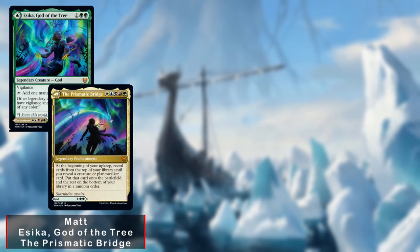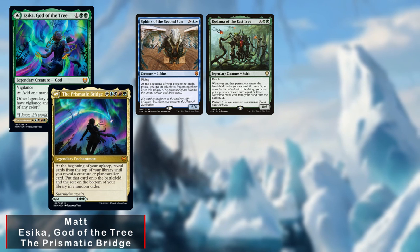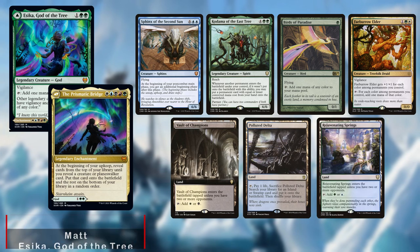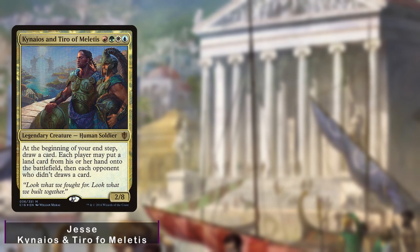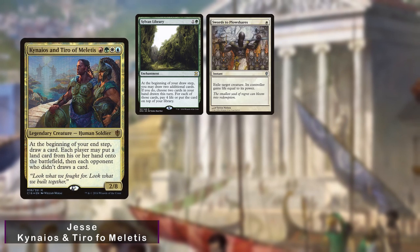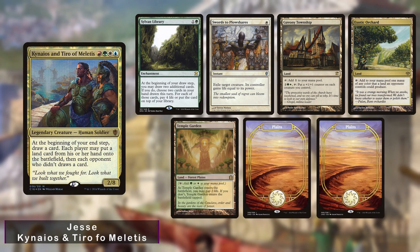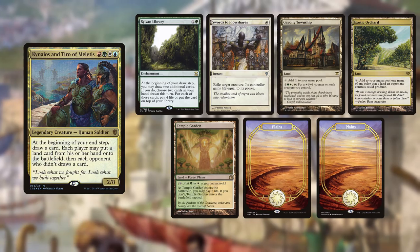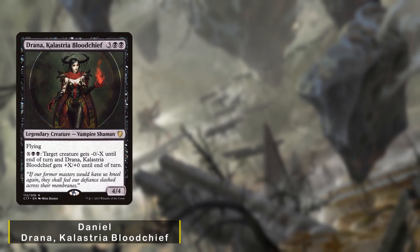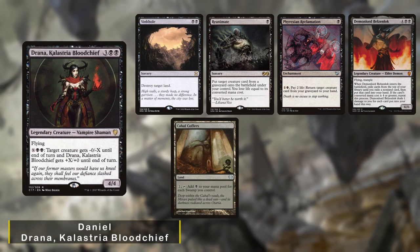Matt is playing his Azorius God of the Tree deck and keeps an opening hand of Sphinx of the Second Sun, Kodama of the East Tree, Birds of Paradise, Fae Burrow Elder, Vault of Champions, Polluted Delta, and a Rejuvenating Springs. Jesse is going third, playing his K&T Enchantress deck, keeping Sylvan Library, Swords to Plowshares, Gavony Township, Exotic Orchard, Temple Garden, and two Plains. Daniel is playing Drana, Kalastria Bloodchief, keeping Sinkhole, Reanimate, Phyrexian Reclamation, Demon Lord Belzenlok, Cabal Coffers, and two Swamps.